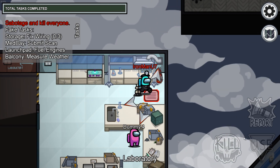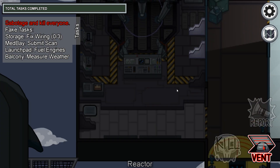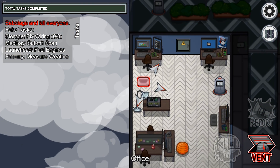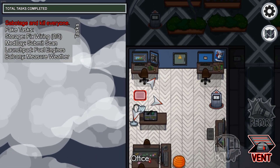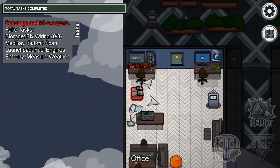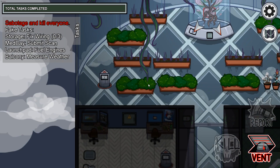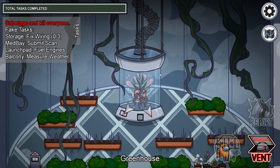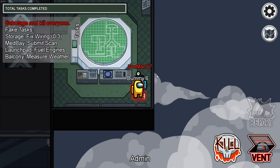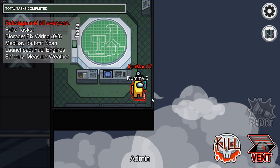The laboratory vent is connected to the reactor vent, the decontamination vent, and then a new vent which is located in the northwest corner of the office, right here on the map. Then the office vent is connected to the laboratory vent, the greenhouse vent which is located in the north part of the greenhouse room right here, and the admin vent located in the southeast corner of the admin room right here.